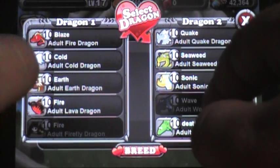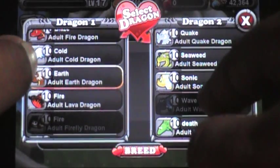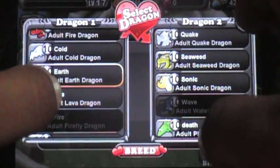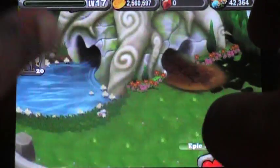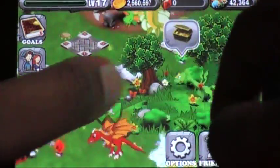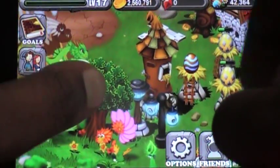I used my wave, earth, and water. Wave is still busy breeding. It takes six hours to breed, six hours to incubate, and six hours to hatch.